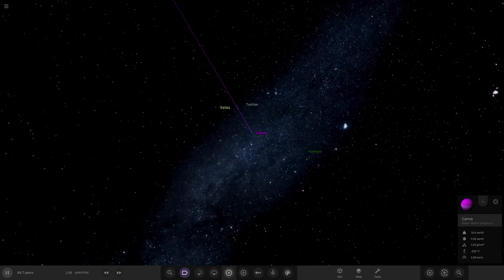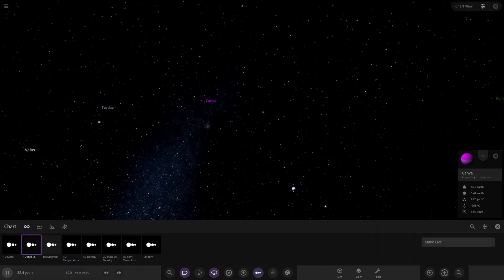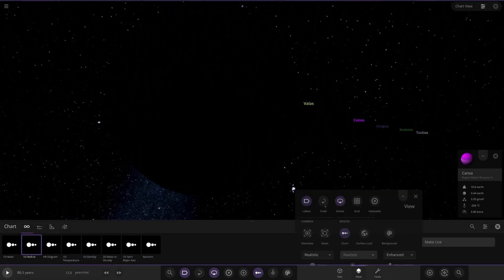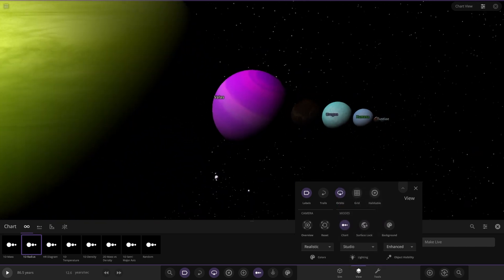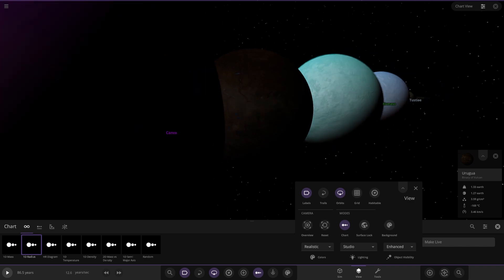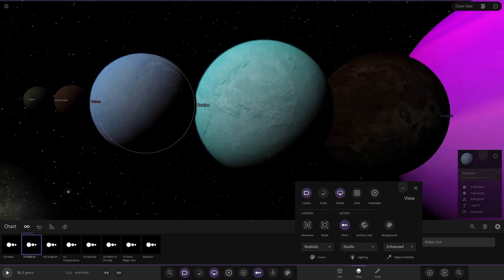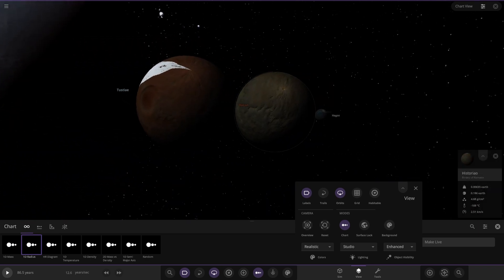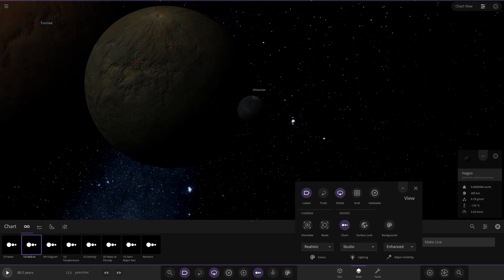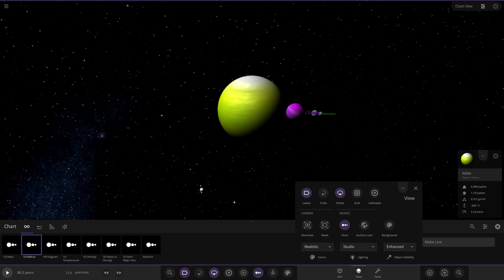Let's see what actually remains of this system. Looking at all the objects, the gas giant obviously survived - that makes sense. The planets that may have been Earth-like at one point are just barren now, completely ruined. We've got Vulcan here. So everything looks pretty ruined from that nova. But yeah, that does it for this simulation, guys.